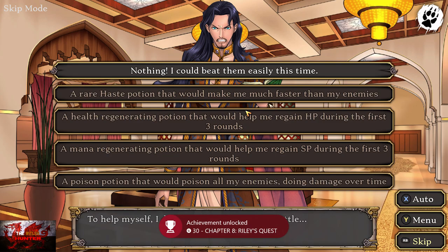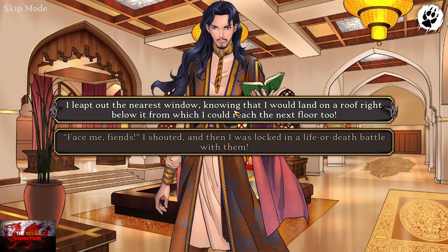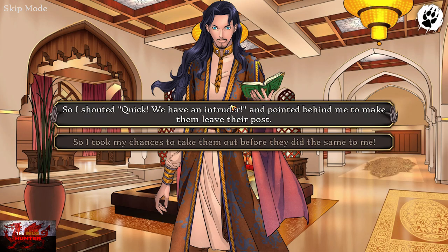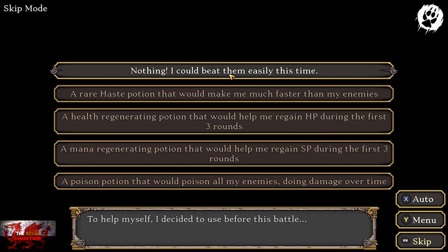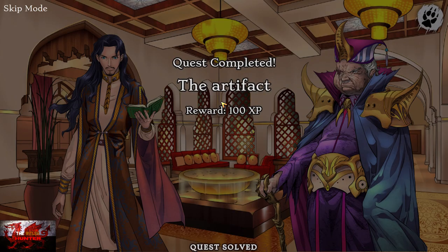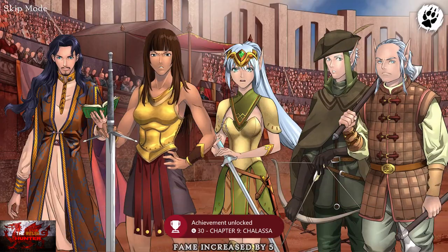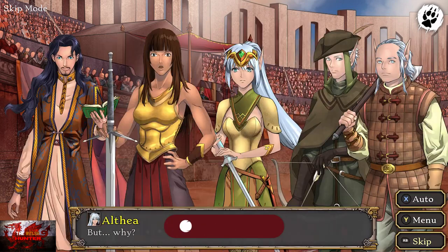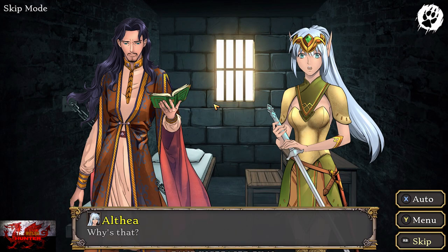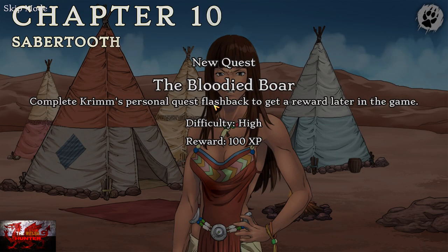Now what we're going to do is choose the top option twelve times until chapter nine is complete. Just keep picking the top option — nothing else. Top option, please. And that's how you get through any fight. Same thing here — keep picking the top option again to complete chapter ten. We only need to do this around four or five times this time. Just keep picking the top option about four times. There we go, that's chapter ten done. So we've only got ten chapters left.